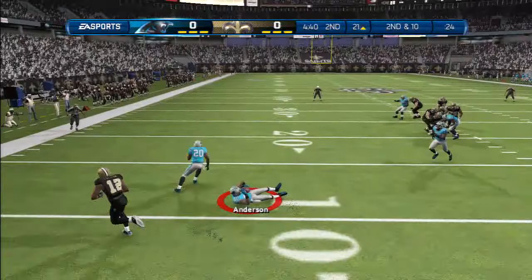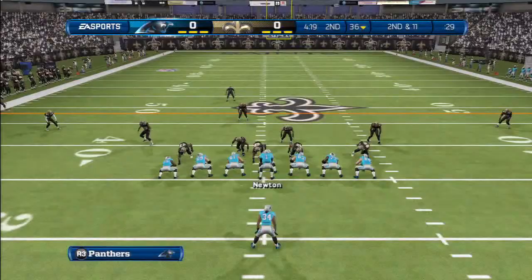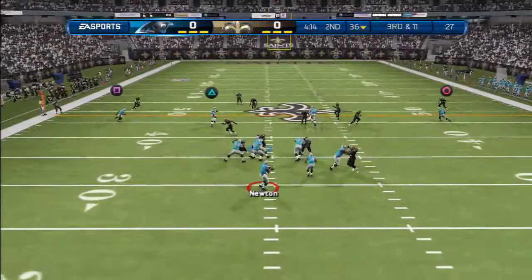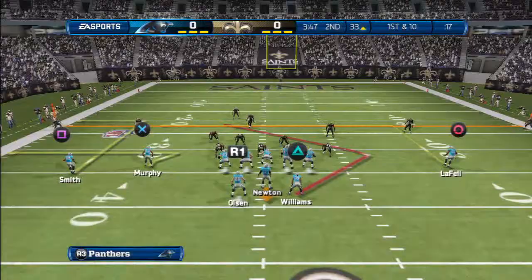We put the outside linebacker on a purple coverage and we're able to get the ball back to our side — good defensive play calling by me, I guess. Right there, tight end streak to the inside — gets swatted away. Same play again, except we go to Olsen on the inside.